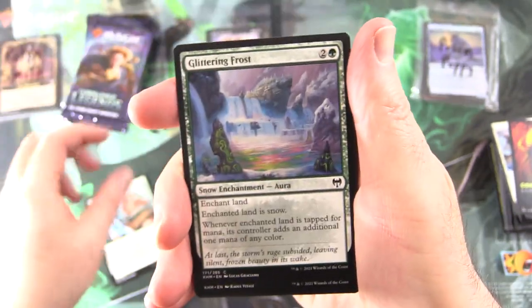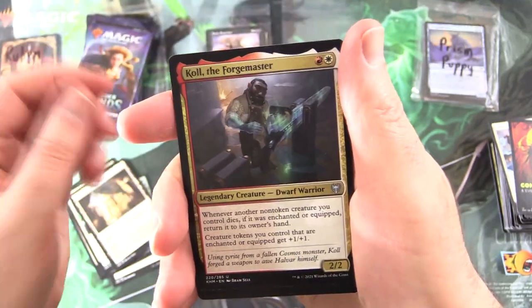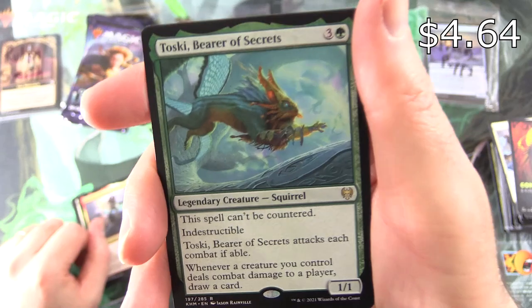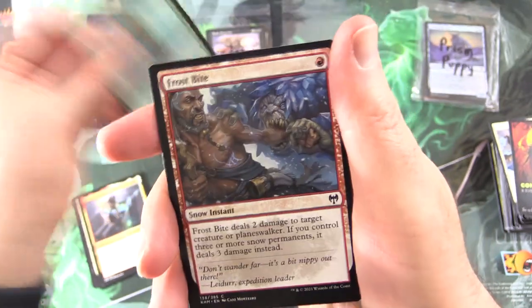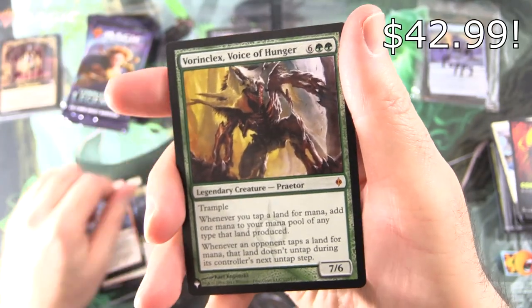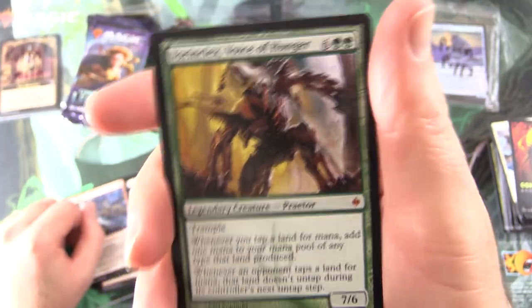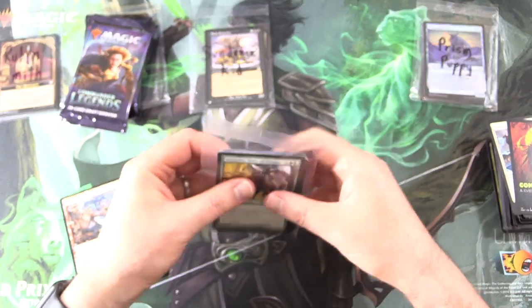And we've got a giant — Egon, God of Death? It's Egar the Freezing Flame. Snow-Covered Forest, Sculptor of Winter, Glittering Frost, Jespera Sentinel, Divine Gambit, Spectral Steel, Axgard Armory, Koll the Forgemaster again, and the rare is Raven's Warning — very cool enchantment saga — along with Toski, the Indestructible Bearer of Secrets. Fantastic squirrel — have you actually played with this card? Leave a note in the comments. And a Frostbite Foil, Brine Barrow Intruder, and Vorinclex, Monstrous Raider — Mythic! Holy moly, I'm lost for words. This opening is insane — share this video far and wide.